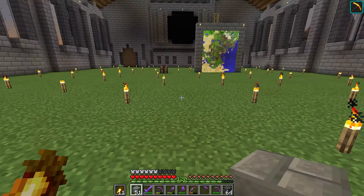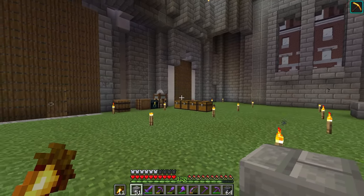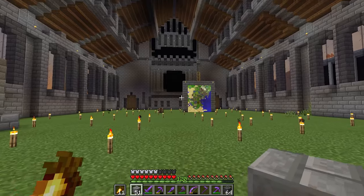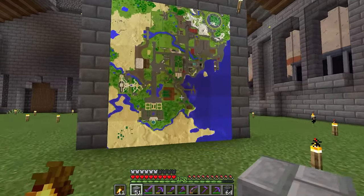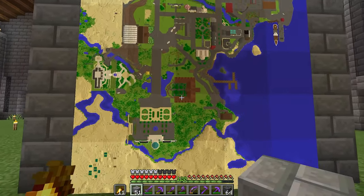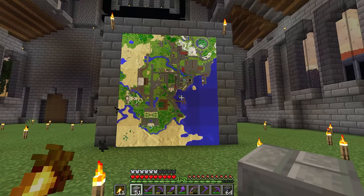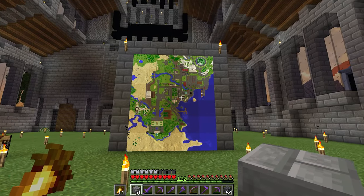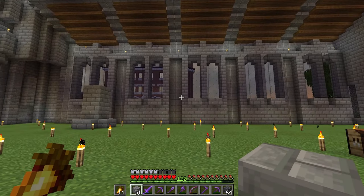Obviously the floor is not going to be grass - we're going to need some sort of cool patterned floor, because these cathedrals are always pretty epic with that sort of design. Also I'm going to have to find a new place for this map - this map is massive, we should probably update it as well. There's been a lot done, this whole area has changed like crazy. Okay guys, let's crack on and get some of these pillars built and see what they look like.